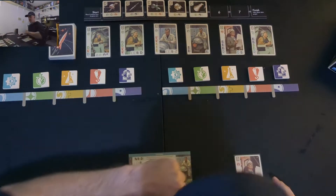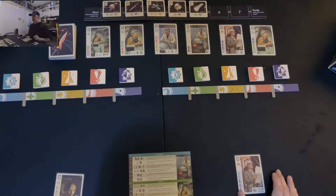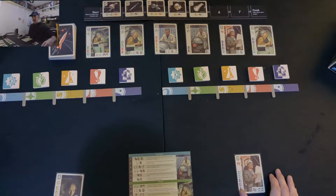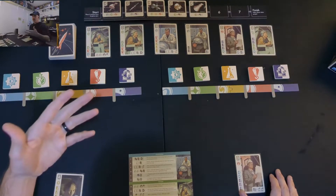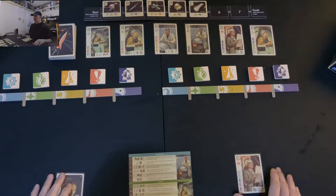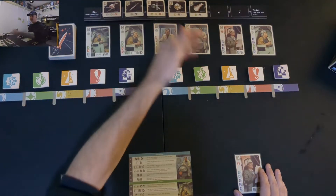We also have five projects at the top. They have symbols at the bottom of each project, and those symbols are what are required to complete it. Completing a project is not actually an action you take on your turn — if at the end of your turn you qualify for one of the projects, you can complete it. You can only complete one project per turn. All five projects being completed is one potential endgame trigger.